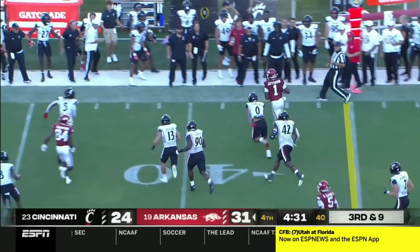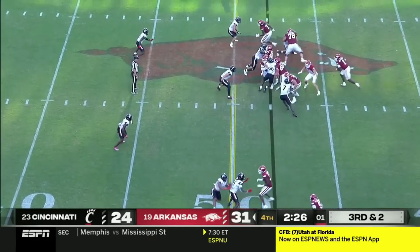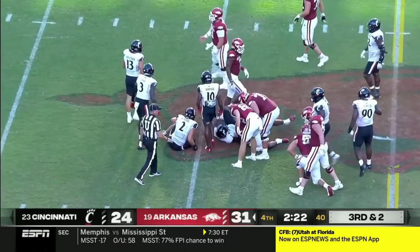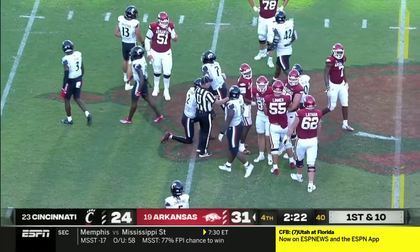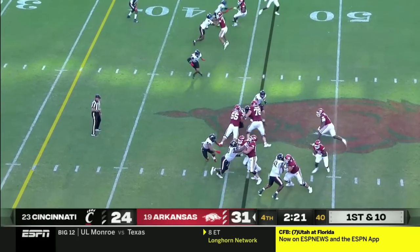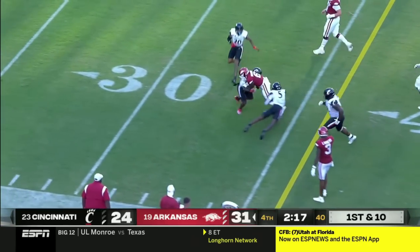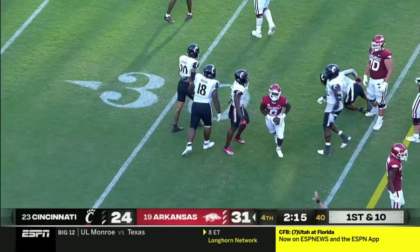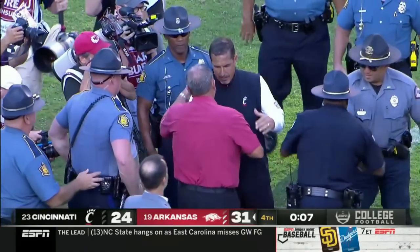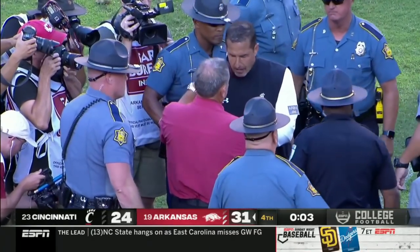K.J. Jefferson breaks a tackle and he'll get the first down. They do have their two timeouts. Jefferson straight ahead — no nuance, no surprise, just power football — and an Arkansas first down. Arkansas can't take it all the way down but they could come pretty close. This is the freshman Dubinion, and a nice cut — Dubinion is going to get an Arkansas first down. It could be a special season here in Fayetteville. I give both programs credit for playing this game.